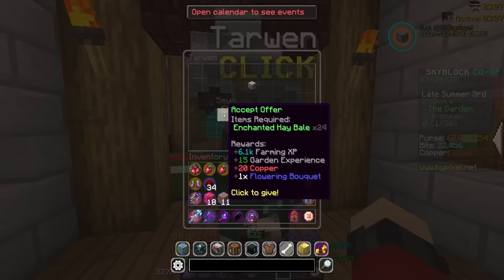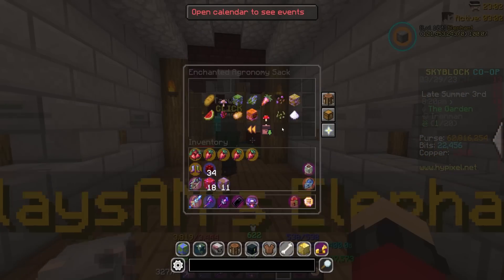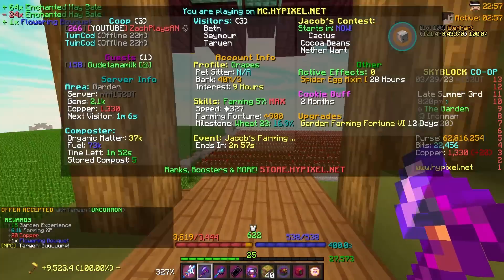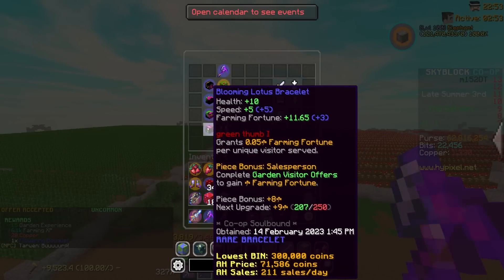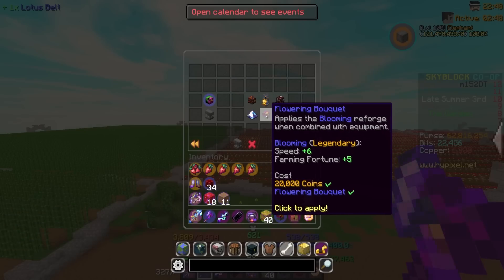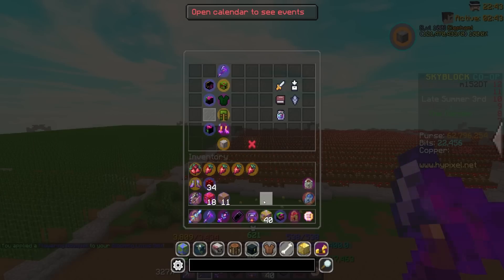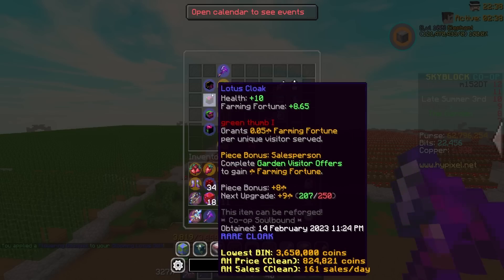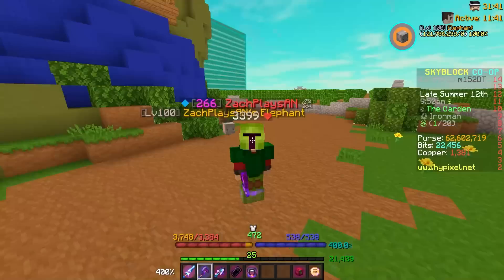Tarwin has come to visit me again and he's bringing another flowering bouquet — another one of those equipment reforges, which is really cool. Let's go ahead and actually pick that up because I desperately need more reforges for my equipment. I'm going to go ahead and take out my Lotus belt and hop into the Hex really quickly. This should give us three more farming fortune. I want the rooted one from burrowing spores, but these will be really great for the time being and I'll replace them when I get more burrowing spores.